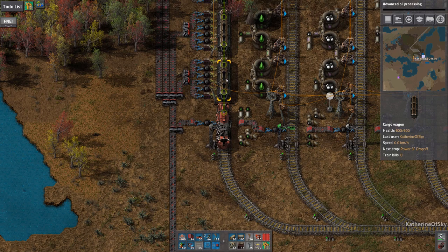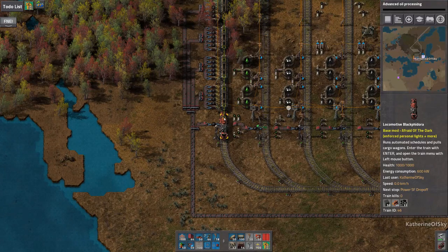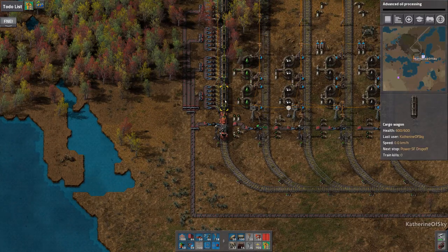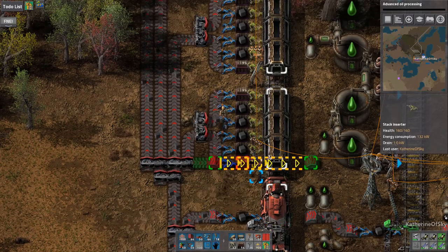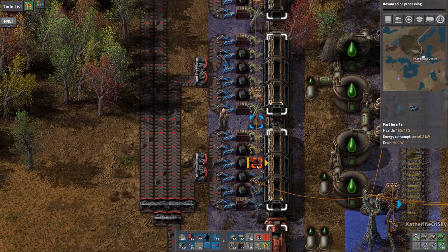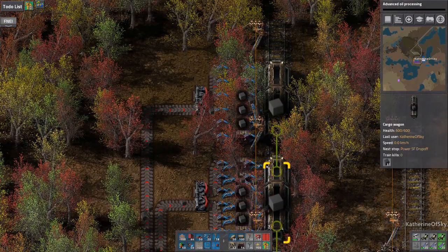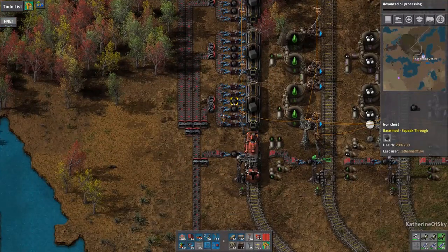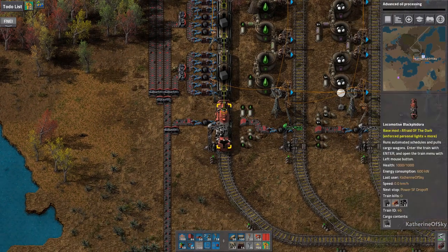Let's take this train back to the base — it's not nearly full. There's a slight issue: we don't have any inserters happening because they're all the wrong kinds of inserters. That would help. Once these are relatively ready we're going to take this train back. Look at how it's filling up nicely with fuel — excellent, this is very good, very very good. That makes me happy!